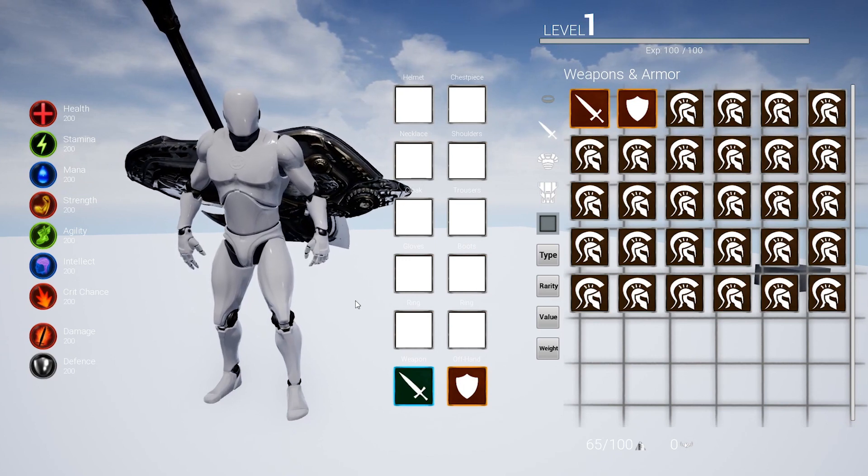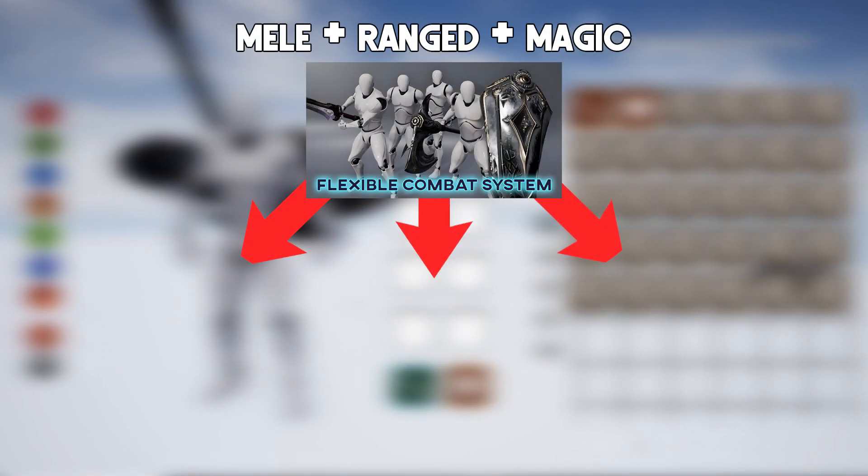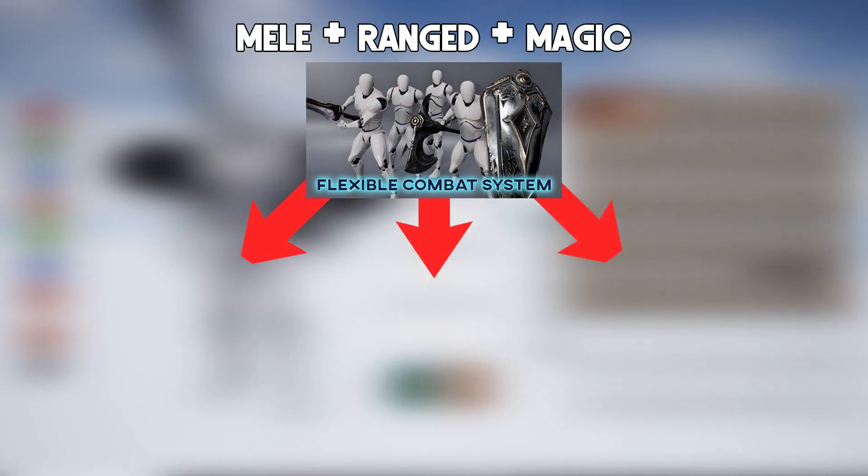From my last update video, I told you I was working on the ranged asset, but now I've decided to finish the entire package in one go — that being the melee, ranged, and magic all combined into one asset. So over these next few months, I'm going to finish everything up and slap the entire system onto the marketplace.